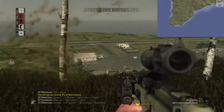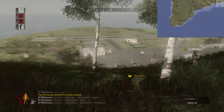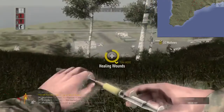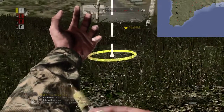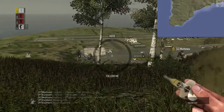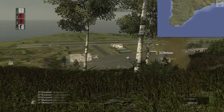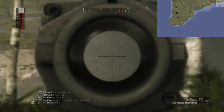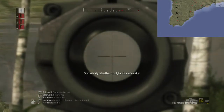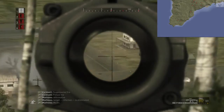Rifleman 500 meters west. Like I said, I'll come across other team members and stuff like that. Contact! AT gunner! 300 meters! Holy shit — give me a break! Aggressive fire! Follow me! Affirmative! Target rifleman — somebody take him out, for Christ's sake! This is the airbase.